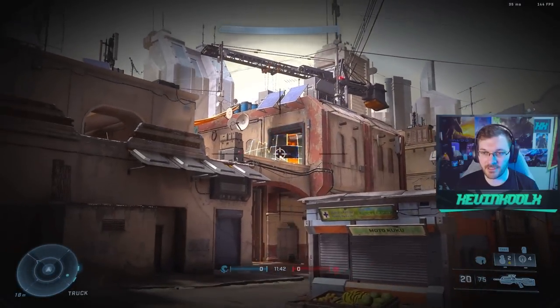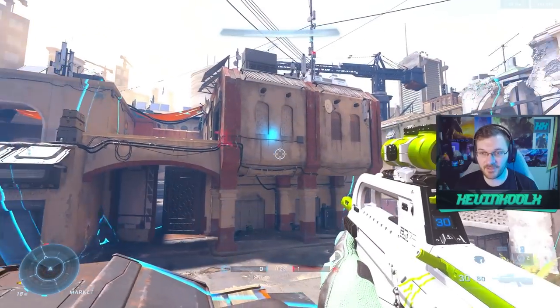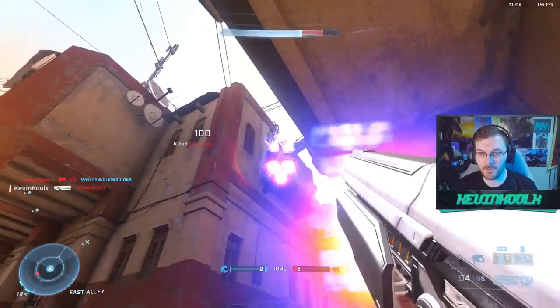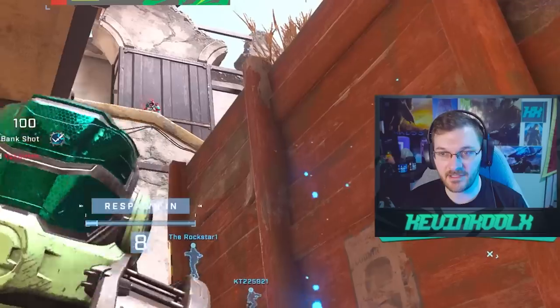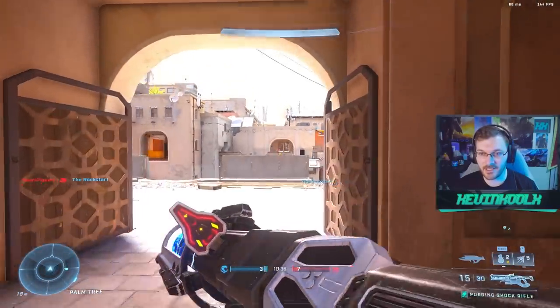The vertical recoil is effectively nothing. Oh my God, the entire enemy team is within this little spot. I didn't really play a whole lot of Super Fiesta back in Halo 5 — nice little bank shot right there, that was pretty sweet. I didn't play a whole lot of Super Fiesta back in Halo 5.